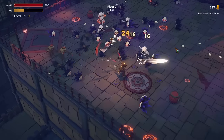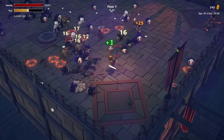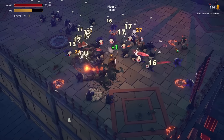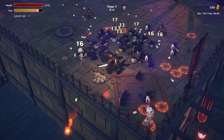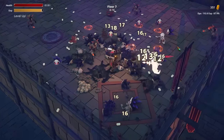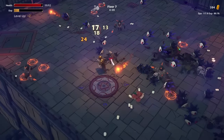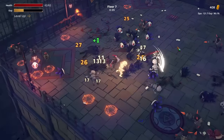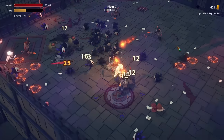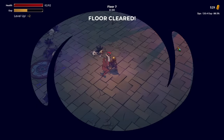Wait, do we have lifesteal? We are healing! Okay, so there's food on the ground for if we ever need it. I think we want to be a little bit more stationary than we have been on this wave — moving towards the crates is a good call. Invincibility — go ham! Get the big boys with that.